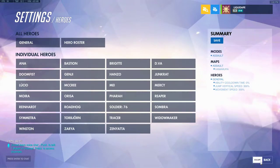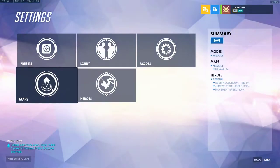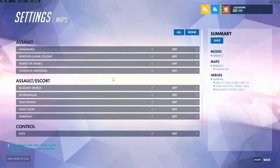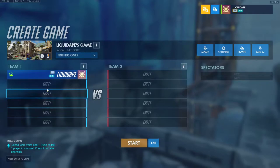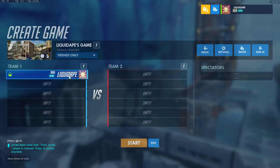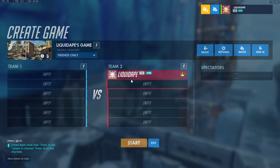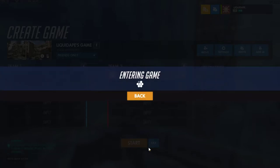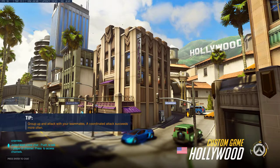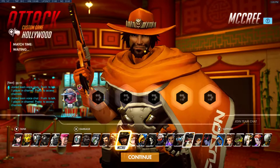We're going to start with Hollywood — this is Hollywood attack. The red team is the attacking team and the blue is the defending team. We'll swap to red team and get started. In subsequent videos I won't go through the setup explanation again.